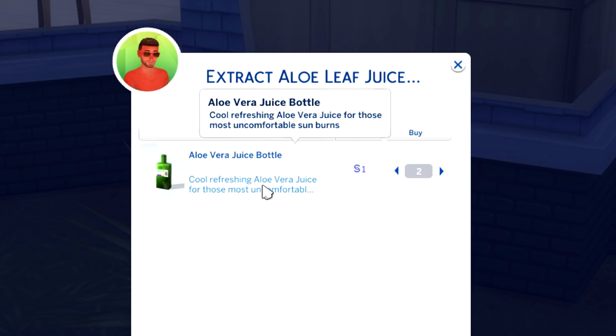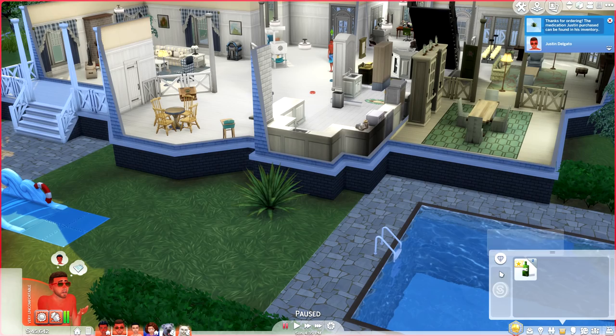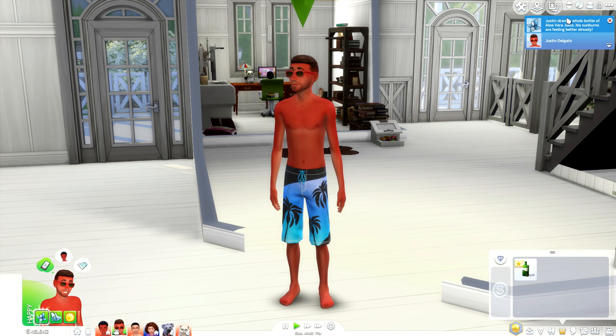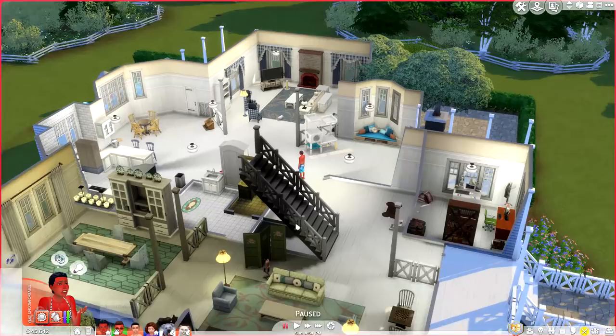It says 'Cool, refreshing aloe vera juice for those most uncomfortable sunburns.' I like that you can grab it from the plant, though I wouldn't be opposed to ordering it online like the sunscreen. Justin gets a little sparkle effect which is a nice touch. Then it says 'Justin drank a whole bottle of aloe vera juice, his sunburns are feeling better already!' He now has a 'Soothing Aloe' moodlet. I love this mod!